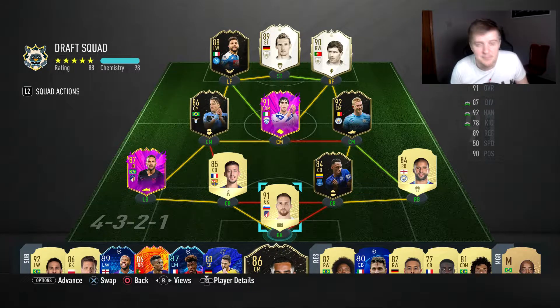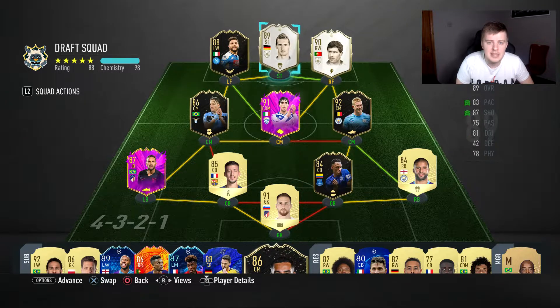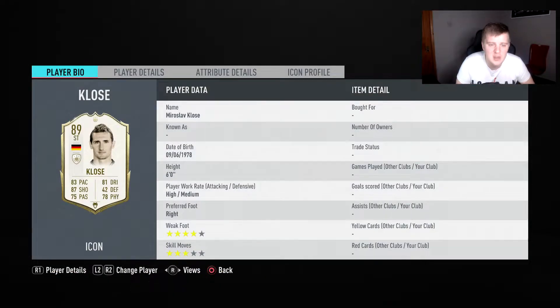What is up guys, this is PNT Gaming. Welcome back to another video and another review for you guys, and it's gonna be a strange one this time because usually we review quite high rated players, high value players. But this time it's gonna be an icon, and as you can see on the screen, it's gonna be Miroslav Klose. The reason I want to try him out is because he's only 180,000 coins — this is a mid version for him.